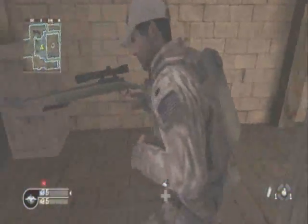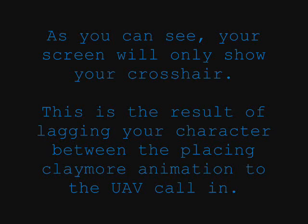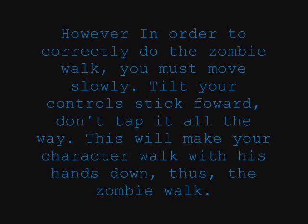Right now, you see him not carrying any gun whatsoever, and I'll explain this later on. As you can see, your screen will only show your crosshair. It's the result of your character lagging between placing the Claymore animation and calling in a UAV. It's really complicated, so I won't delve into that.